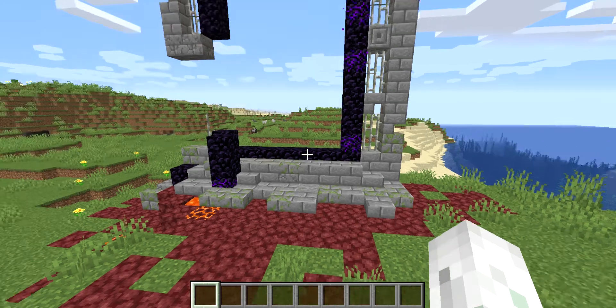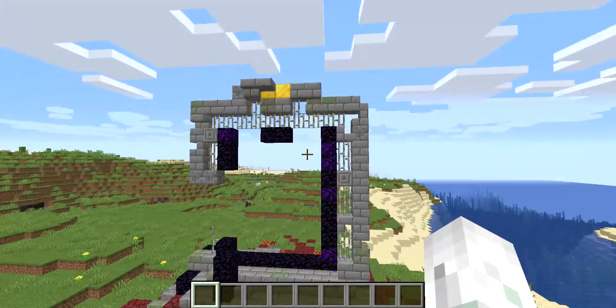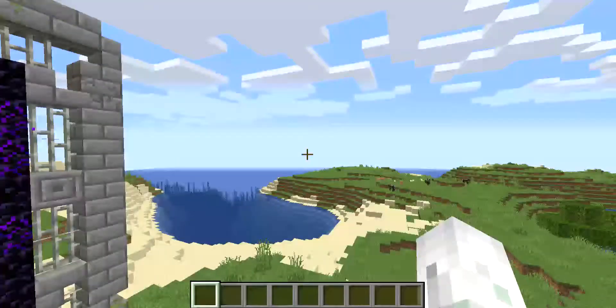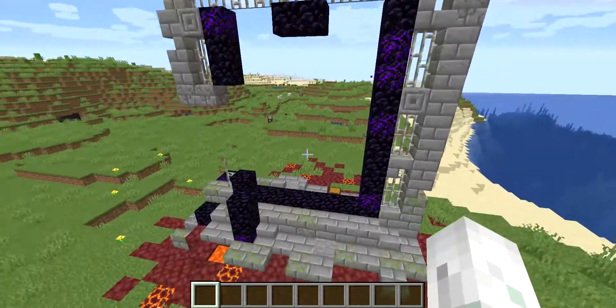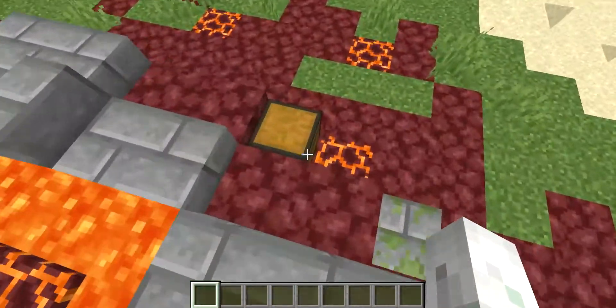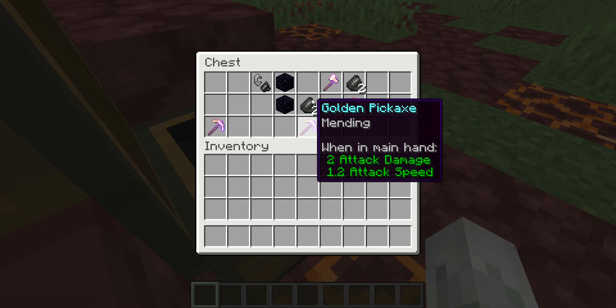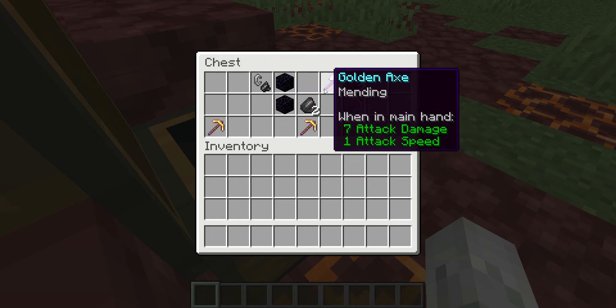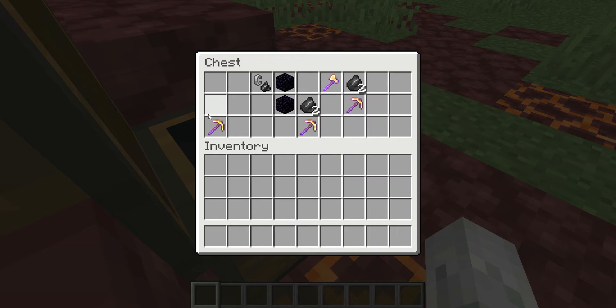Hey guys, today I found a ruined portal while I was disguising as different mobs. There's also a chest with obsidian and there's actually pretty good items in there, including flint and steel.